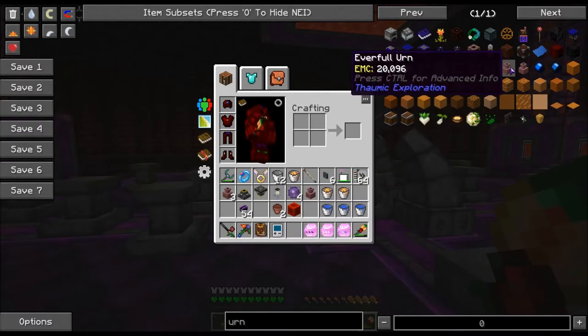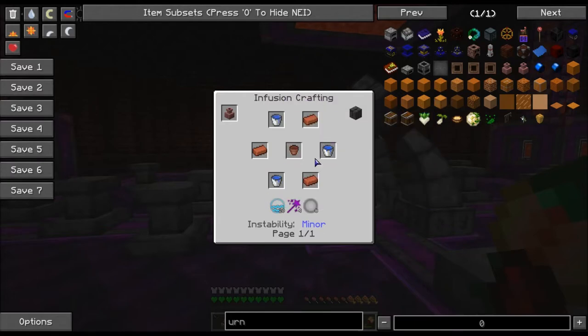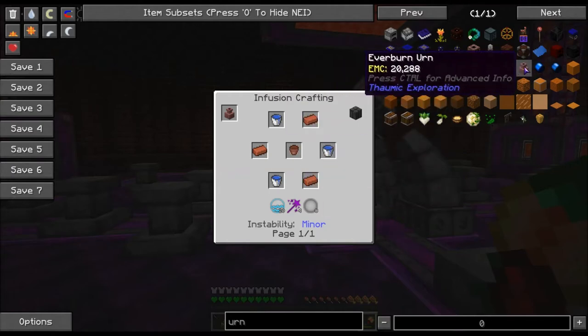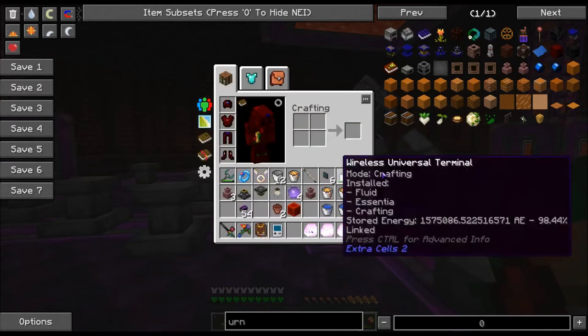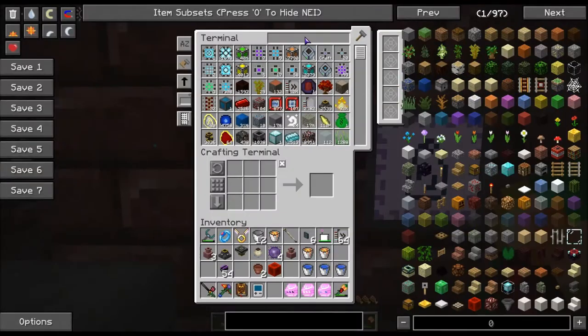So if we look at the recipes, the everfull urn looks like this. You have to unlock this research first before you can actually make it. You're going to need three buckets of water, three bricks, and a flower pot. Now if we look at the everburn urn, it's pretty much the same recipe except you use lava buckets instead of water. And I forgot the bricks, so let's run over and get those.